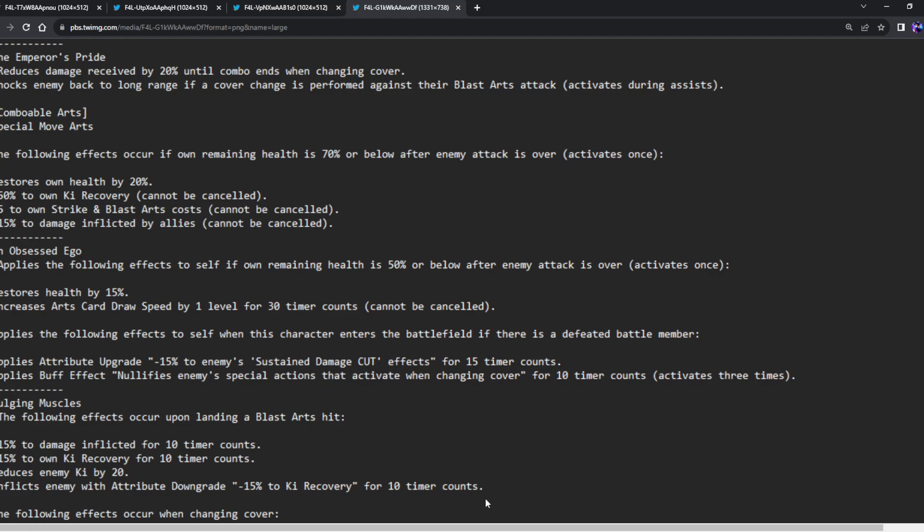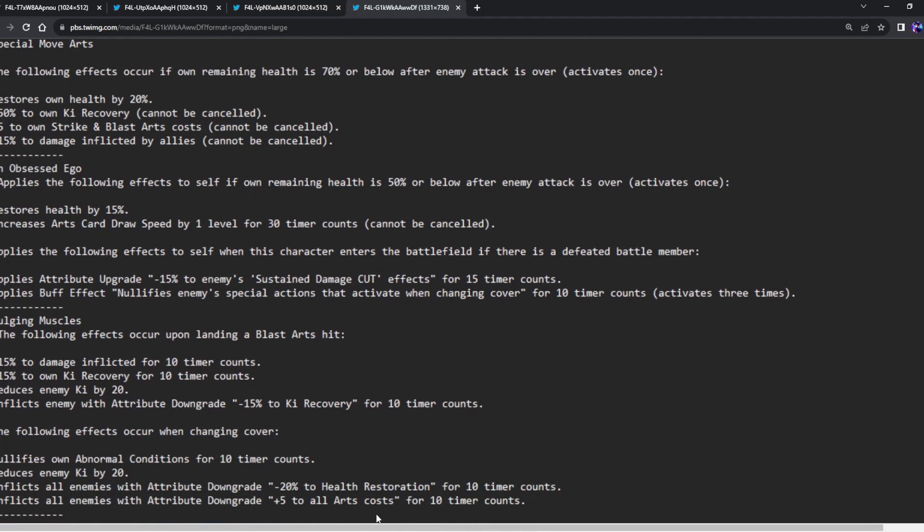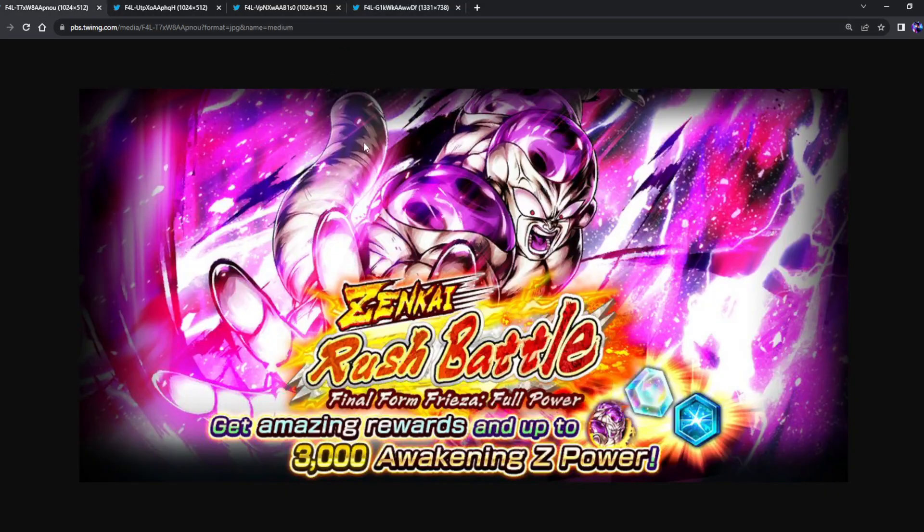For the Frieza kit, the best part is that he stacks damage. The following effects trigger upon landing blast cards on hit: 15% damage inflicted for 10 time counts, screen Zone Ki recovery, and reduces enemy Ki. His kit got some minor upgrades. He is kind of a character who is better if he's the last man standing.